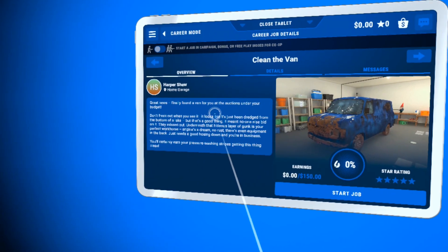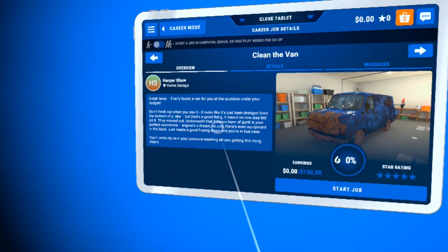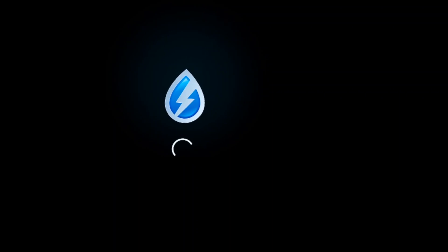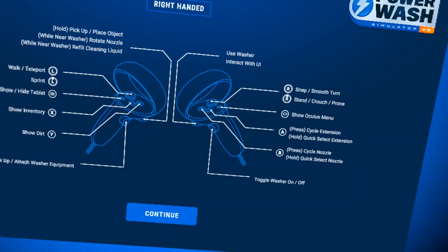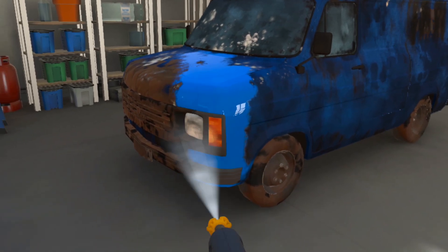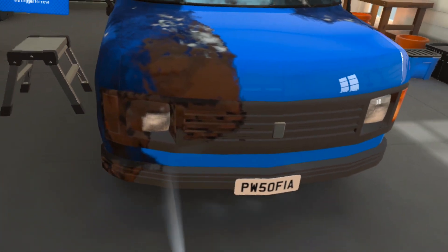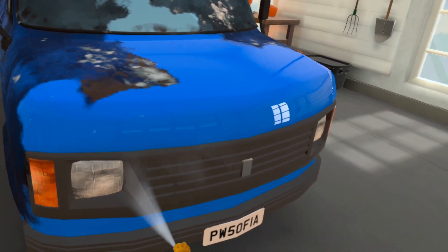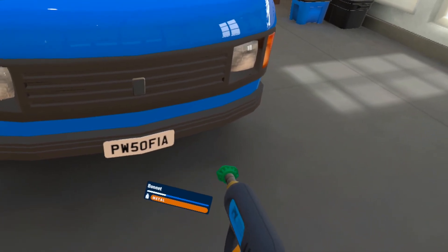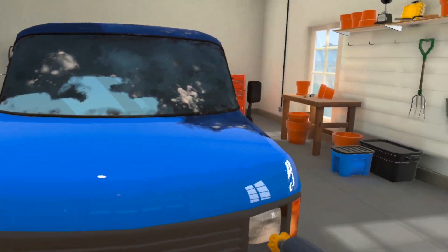Clean the van. Let's do it. Underneath that hideous layer of gunk is your perfect workhorse. So we're going to clean our van. Seems appropriate. The power washer's van is always dirty. Oh, this is fun. Okay. Cycle nozzles. Plastic. Okay. Hopefully I'm not going to damage my van.